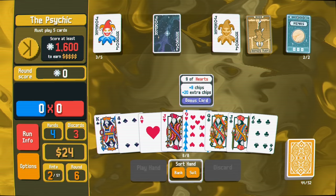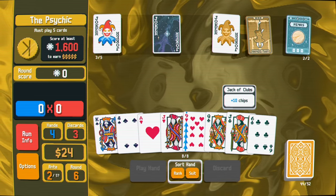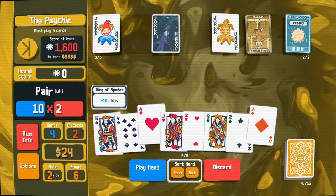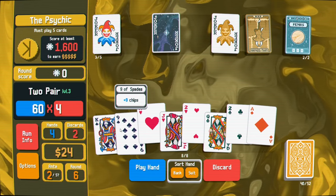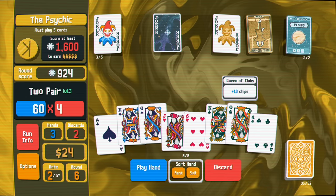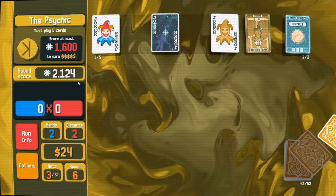We're missing a ten. We have ace, king, queen, jack - so I'll get rid of one of the jacks and the nine even though it's a bonus card, and discard. We did not find a ten, but we can do two pair with the twos. Must play five cards right - I'll do this. It's a decent amount already, and I'll probably get there. I'm going to do a two pair and play the fifth card as a four. This will probably just get it - and it did!